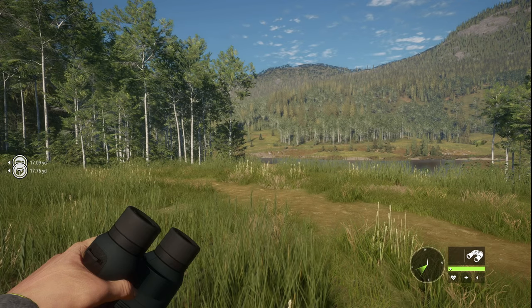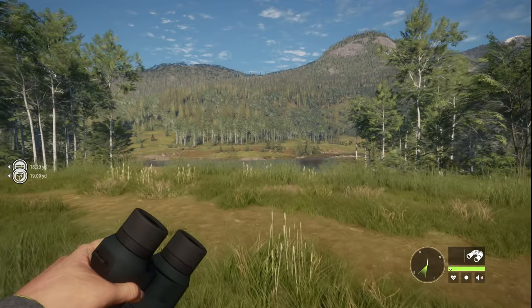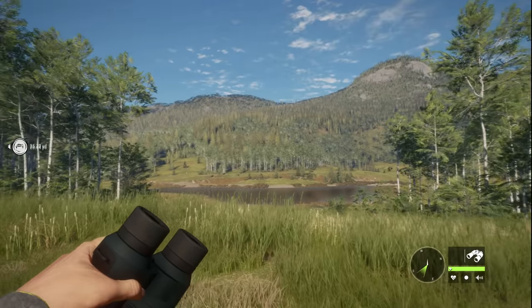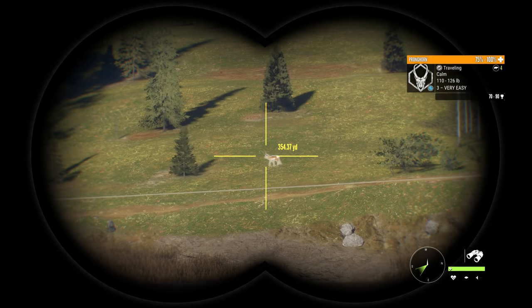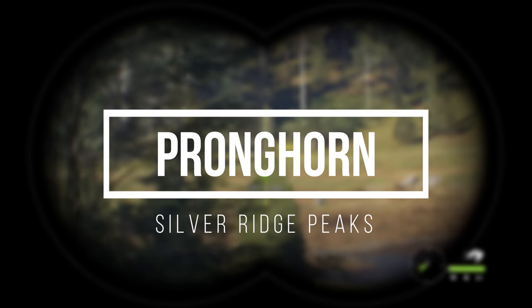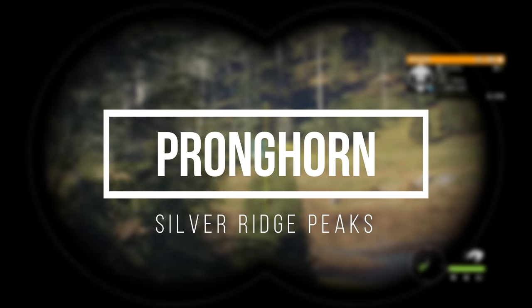How's it going everyone, Bo here from BZ Hub. One of the cool animals on this Silver Ridge Peaks map has to be this man in orange over here — the almighty pronghorn. And we all know that old Flinner was pretty happy about this being added into this map.